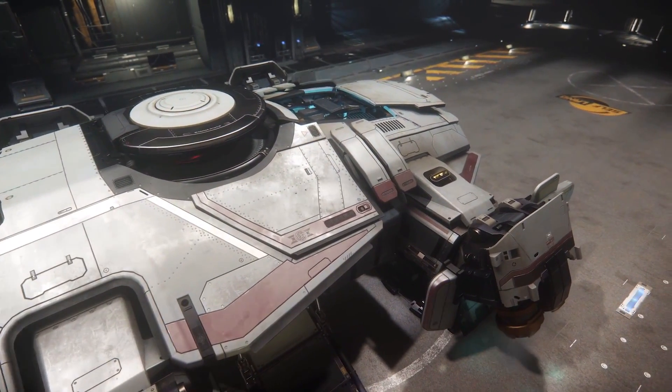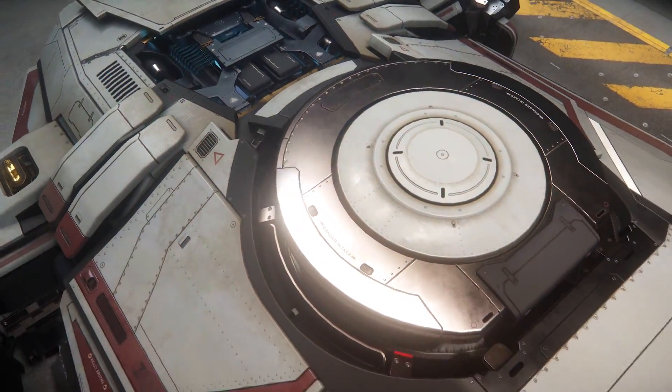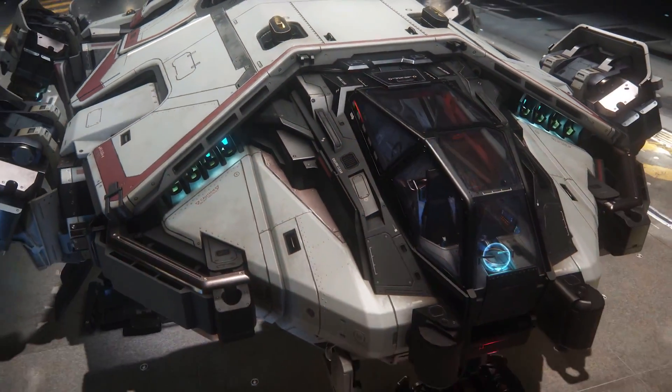One of the cool things about Anvil is that it's a military manufacturer — very utilitarian, very cold, kind of lifeless, where everything has a purpose or looks like it does. As an exploration ship it's one of the smallest that gives you the ability to go anywhere. You might explore, then come back with backup, or find cool new locations for outposts. The Terrapin is the ship for would-be explorers to set out on their own, see what the universe is like, and have a decent assurance they'll survive it.